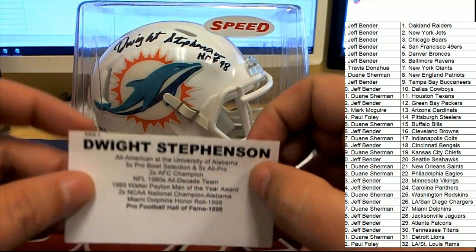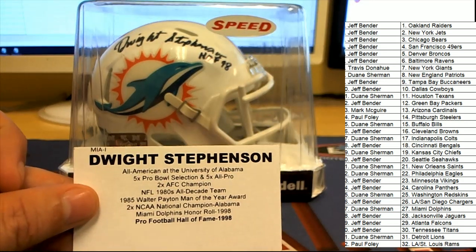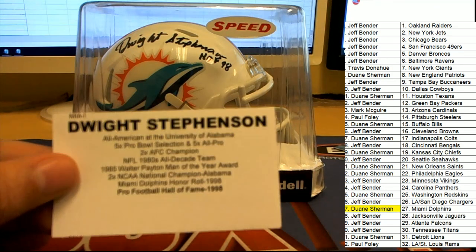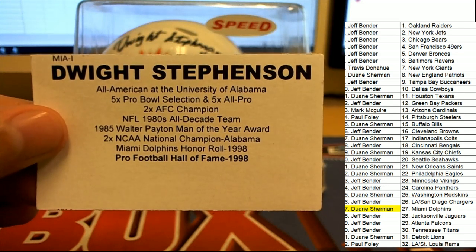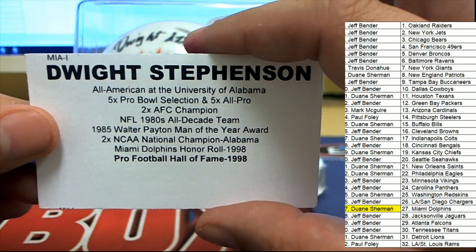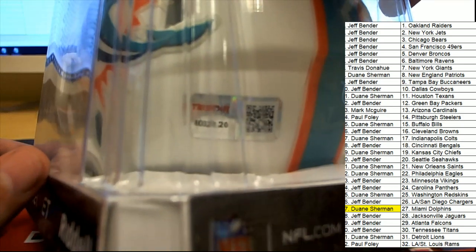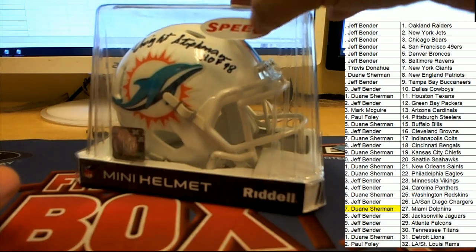Very nice, very nice — congratulations to the Dolphins owner in this box break. Tri-Star mini helmet, Tri-Star mini helmet rip. That is Dwight Stevenson — nice hit. You can see the accolades here: Hall of Famer, and you've got the Hall of Fame inscription. It's got the Tri-Star certification — nice looking Dolphin speed version helmet.